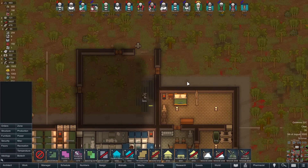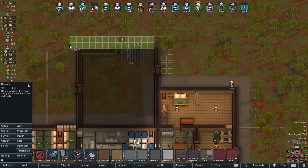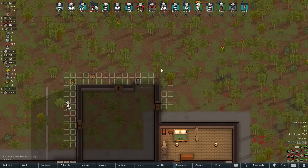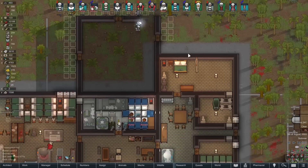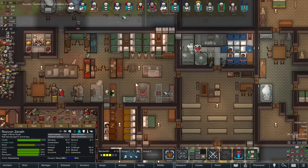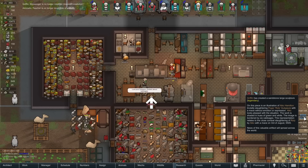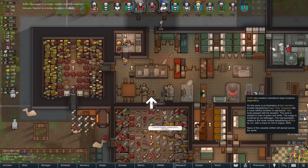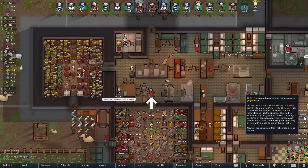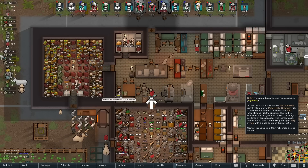That's not all chopped. Eventually that'll reach that radius, so I guess we'll leave that for a while. We're going to try to get our automated management software. Legendary work — illustration of Aiko brutally slaughtering Roli with a mace, without emotion or expression. Aiko looks pleased with the situation. The work is shaded in hues of green and white. The image is bordered by six cabbages. Representation relates to the close combat slaughtering of Roli by Aiko with a mace on the third of Juggist 5505. News of this valuable artifact will spread across the world.